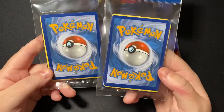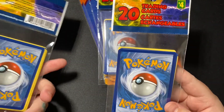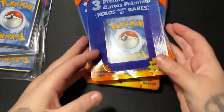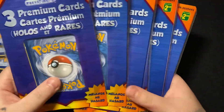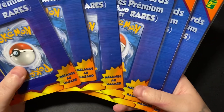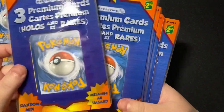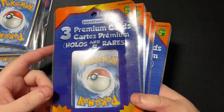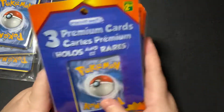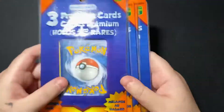I enjoy it, so here we go. This time I've got two of these random packs of cards — there's 20 in each, $4 per pack. And these ones are the $2.50 packs where you get three premium cards. We found that basically they're all reverse hollows. I don't remember if we got any hollow in there — definitely nothing super special — but this just adds to my collection.